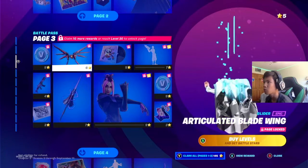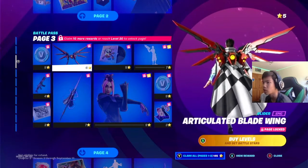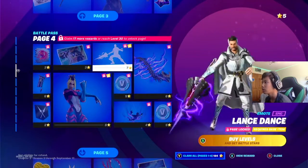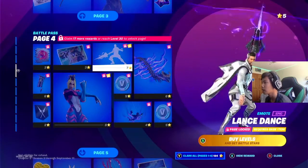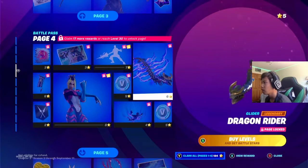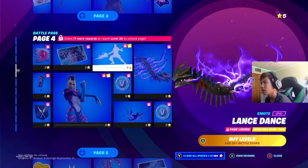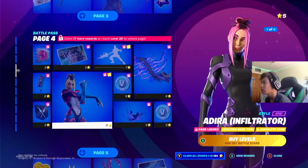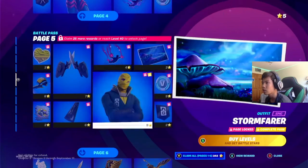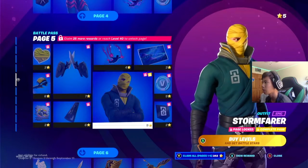New pickaxe, that looks pretty cool. New glider, that's pretty — oh, that actually looks pretty good. This is a backbling glider. More filler. New emote — oh, that's sick. Yeah, yeah, Dr. Strange. This looks like sea surfing. Second style. Blood contrail. Blue skin Storm Fira, looks like a yellow mummy.